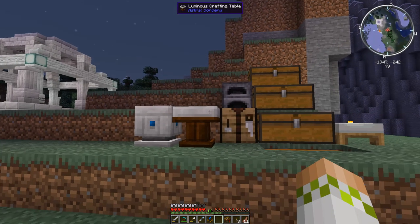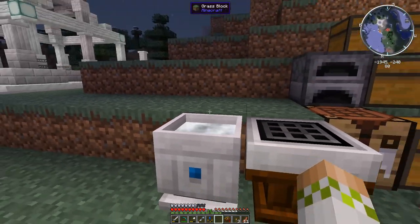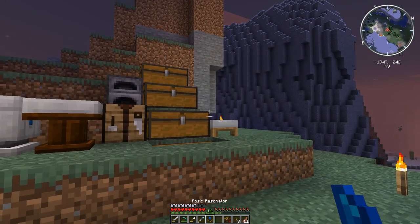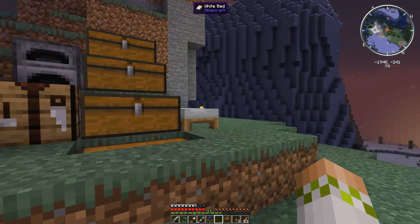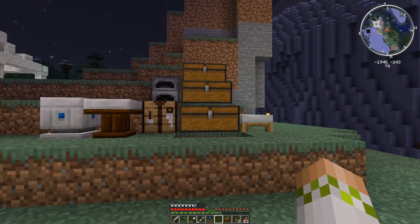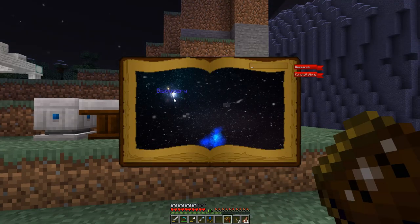It's allowed us to get some very basic items, things like the Lightwell which makes Liquid Starlight, which we're actually going to need in today's crafting. We were also able to make the Fosic Resonator, which is going to come in handy today. But if we want to actually continue progressing in Astral Sorcery, we're going to have to upgrade this setup, and it's going to allow us to unlock the third chapter in the Astral Tome.